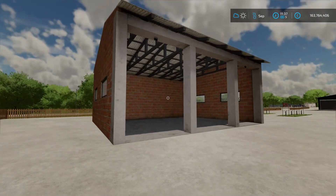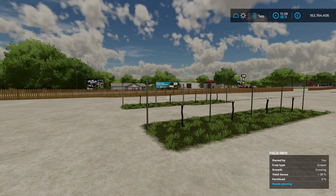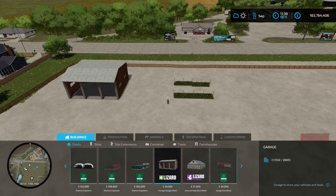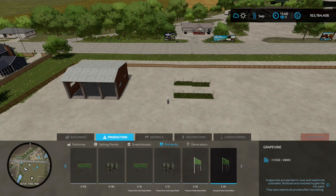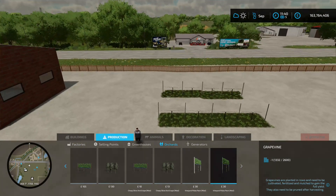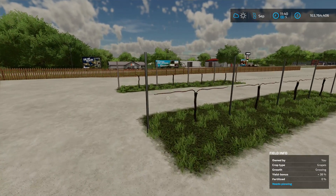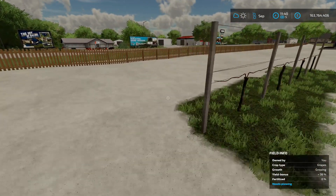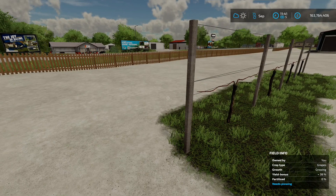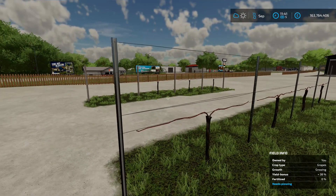Next up is the Vineyard Poles Pack, this is by Agro Piav, 9.02 megabyte on the download. You're going to find these too in the construction menu under productions and orchard. At 30 per section, they look the same when you're placing them down as the standard base game ones, but the difference is the poles. This one has got a metal pole and this one has got a concrete pole - adds something slightly different to your vineyard work. Very nice.